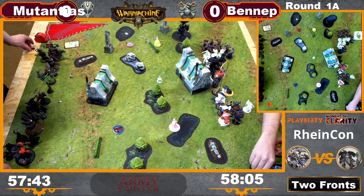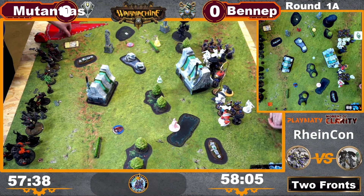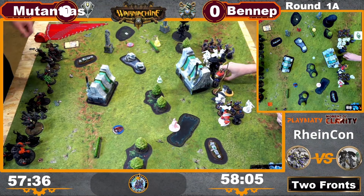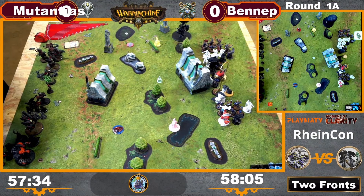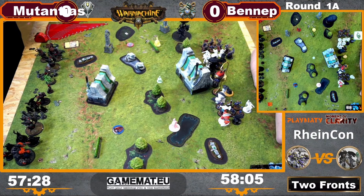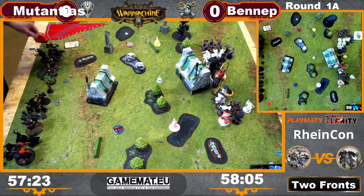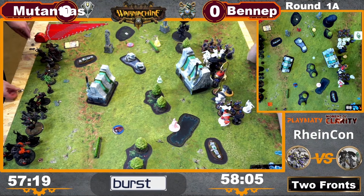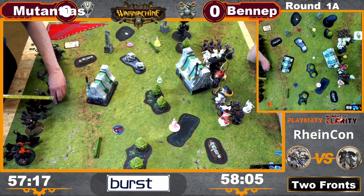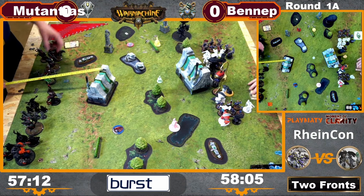My caster will do Arc in Propulsion. She will do Deceleration — let's have Easy Rider, that's nice — and Telekinesis on Israfil. To there. Then she will run.